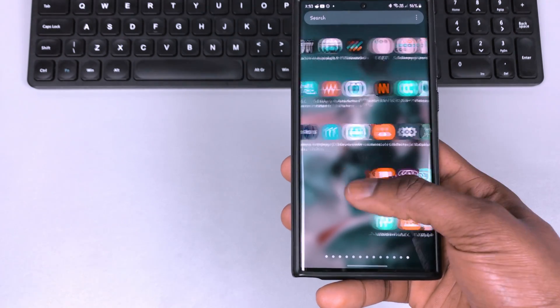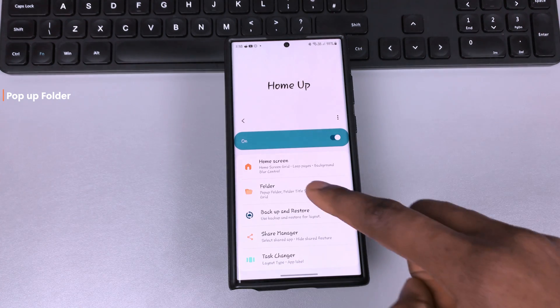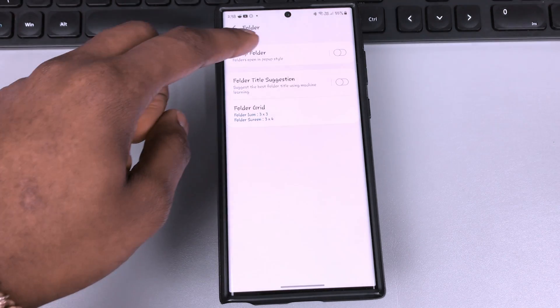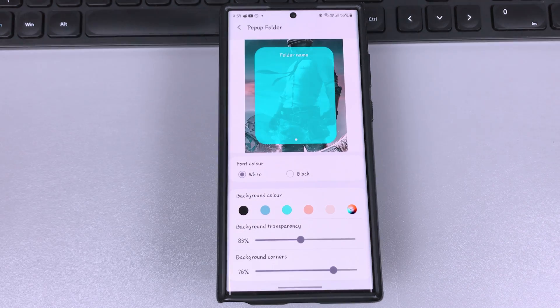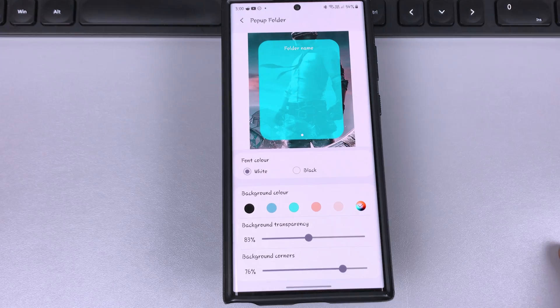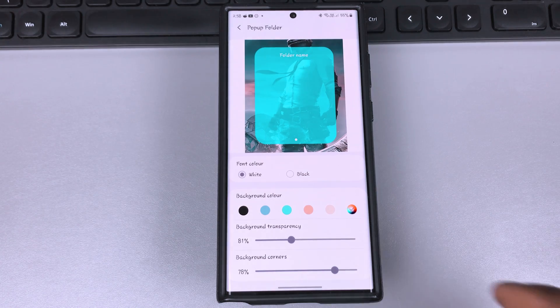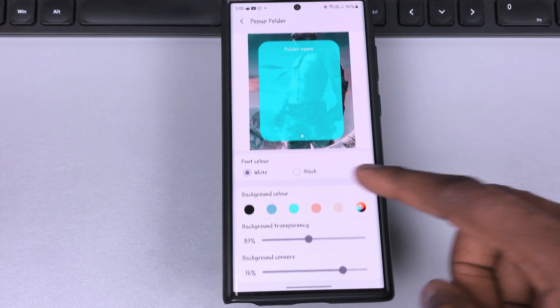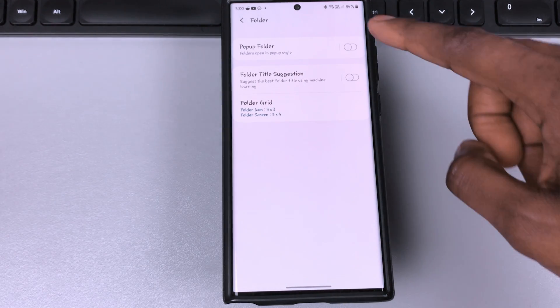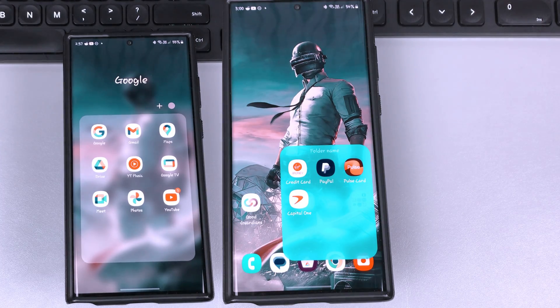If your current folder setup has gotten boring, you can now change that using the home app. When you tap on 'Folder' and then 'Pop-up folder,' you're able to edit quite a few things: the font color between white and black, the background color with quite a few variations, the background transparency, and the background corners. Once set up, toggle it on and you now have a pop-up folder with your choice of colors and design.